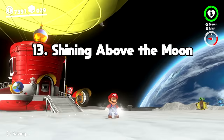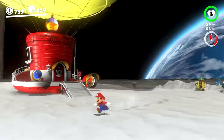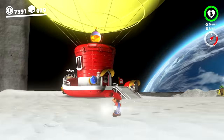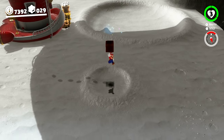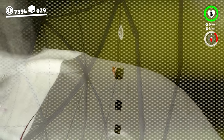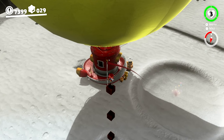The Shining Above the Moon moon in the Moon Kingdom is definitely one that's easy to miss, as it's situated in the air behind the Odyssey, a bit obstructed from view. To be able to get that high up, you actually need to uncover hidden question mark boxes that are stacked on top of one another, that allow you to platform upwards. This isn't a crazy tough moon to get in the end, but if you aren't carefully scanning your horizons, it can be easily missed.